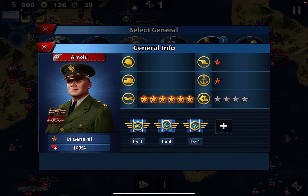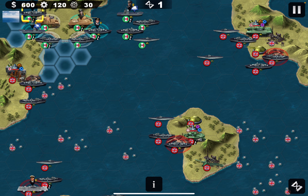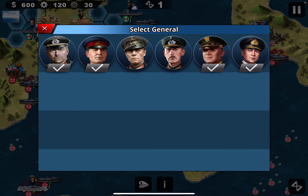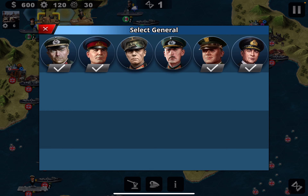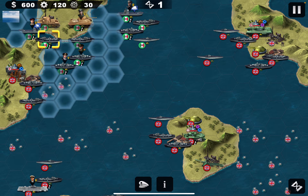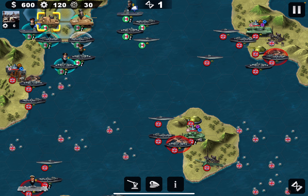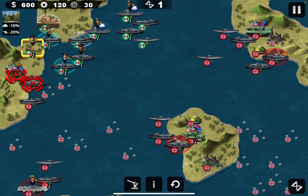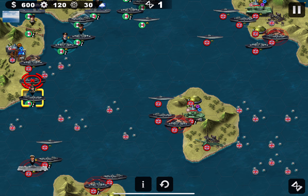I'm going to deploy Horton because of his nice Rumor skill. And I'll deploy Rommel as well. Let's see how we can use them — we're going to clear this as soon as possible.